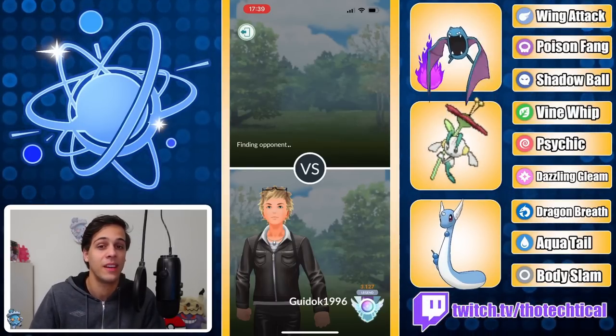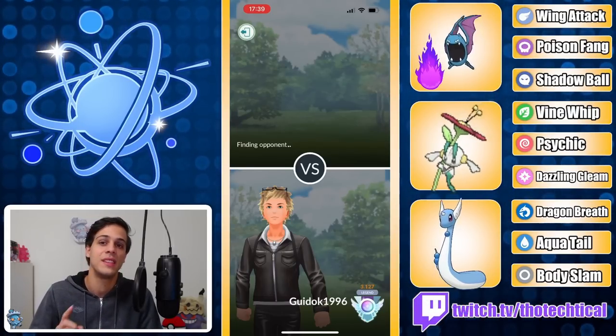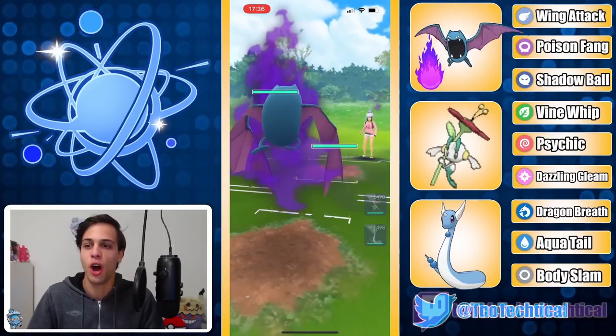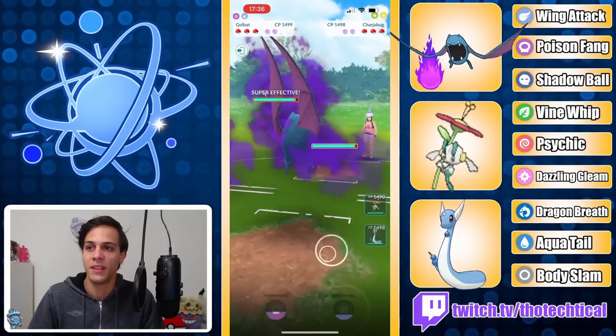These battles were sent to me by my friend Guido, so thank you very much. He's running a team of Shadow Golbat, Floette, and Dragonair. First game he leads Golbat into Chargerbug, which is quite bad.